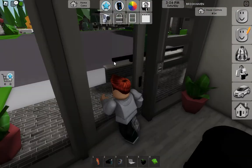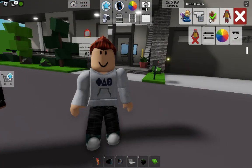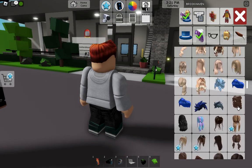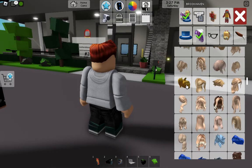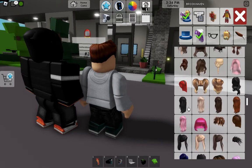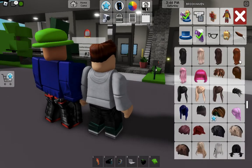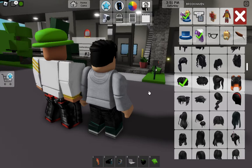Now let's make your character look rich. You're gonna want to find hair that looks like a rich person's hair — you don't want the basic hair. You want hair that looks like real hair, like a full head of hair. I recommend getting some black hair because it looks the best in my opinion.